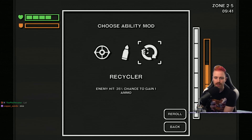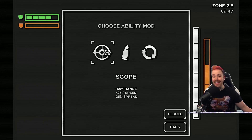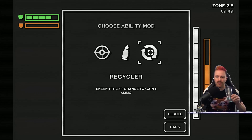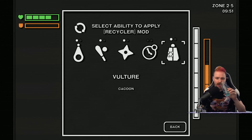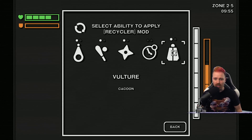Scope. Silver bullet. Recycler — chance to gain ammo on hit. Is it anything that hits? Very specifically you put it on something, right? Like vulture — enemy dies, eat the corpse, maybe gives me ammo back.